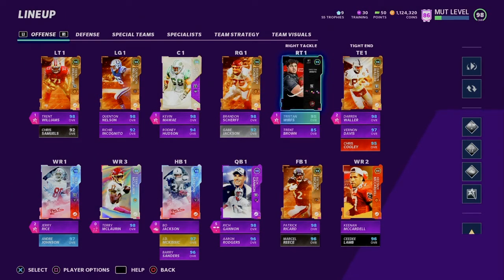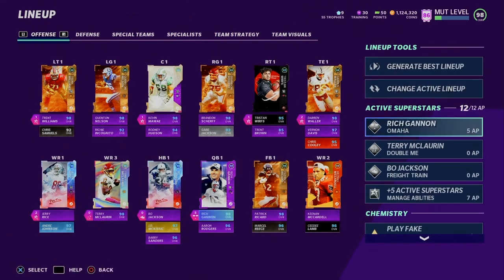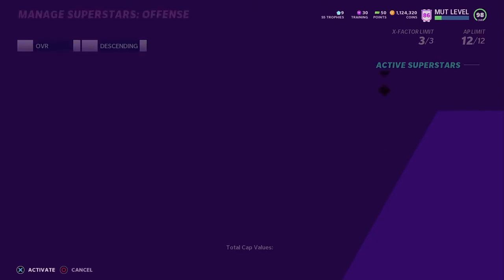Tristan Wirth — really good right tackle, a rookie for the Tampa Bay Buccaneers. Trent Brown just got a brand new card, I need to upgrade him, haven't done that yet. Darren Waller, Vernon Davis, Chris Cooley is back on the team — got rid of Jared Cook. Rich Gannon, Terry McCorn, Bo Jackson. I'll show you the abilities I have on them.